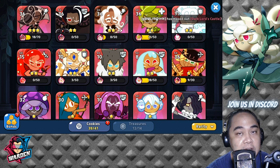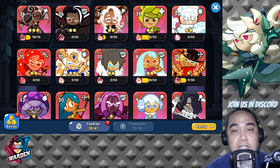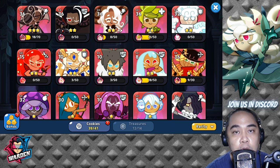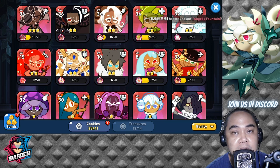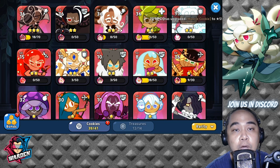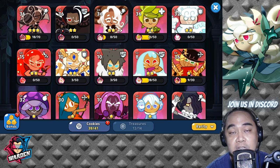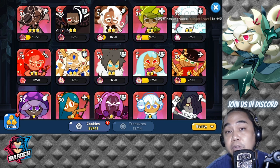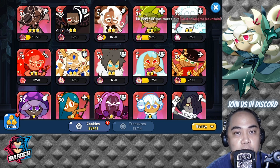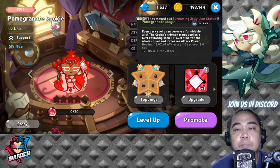Any one of them is actually very good right now in PvP. All you have to do is mix and match who you're going to build your team with. This is already a good mix of front, mid, and back cookies, so most of you actually have some of them. You just have to choose and mix and match from these top 10 cookies.